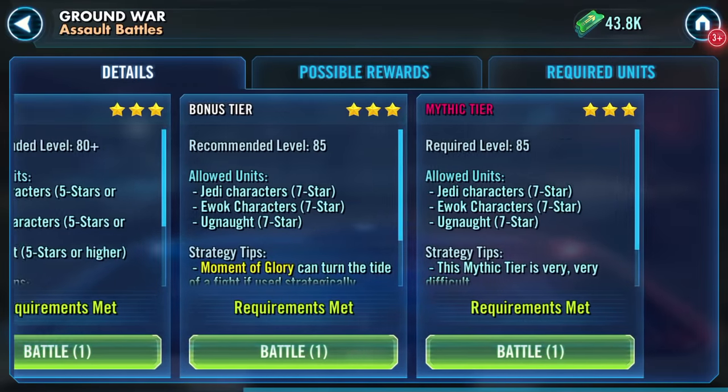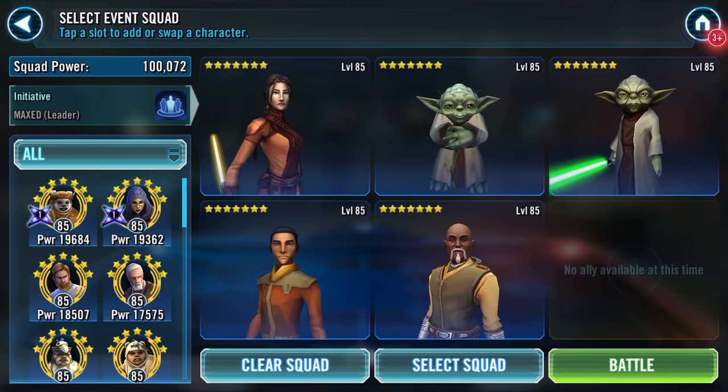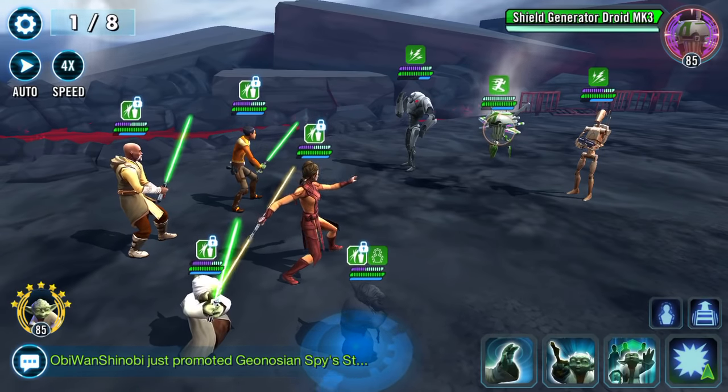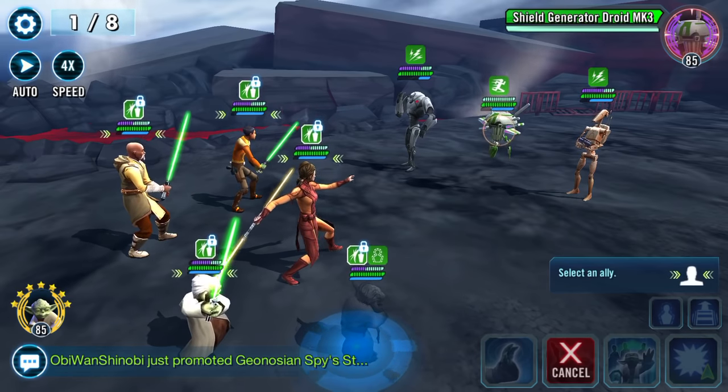Hello Galaxy Heroes! Outside at lunch, so if there's background noise I apologize. But I'm outside — here we go. I know not everybody's got this squad, but it seems to do the job. What job? The Mythic level of Ground War — I believe this is what it's called.